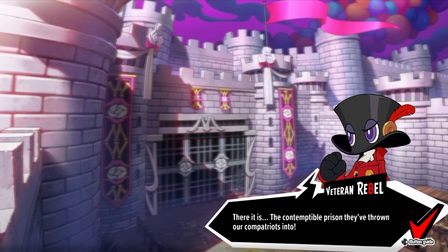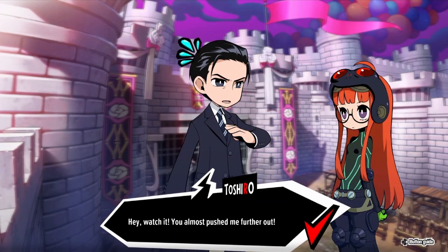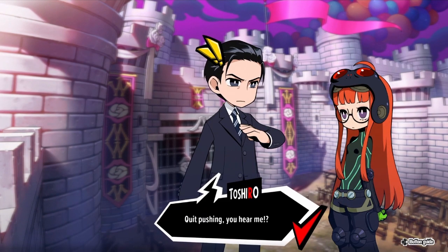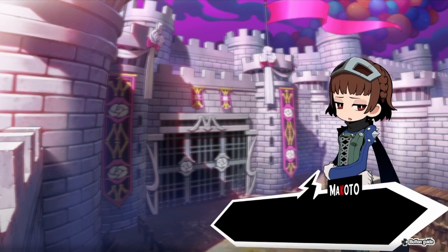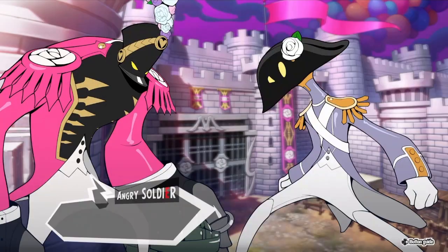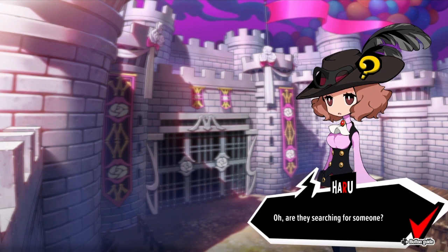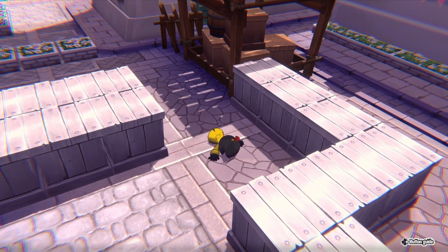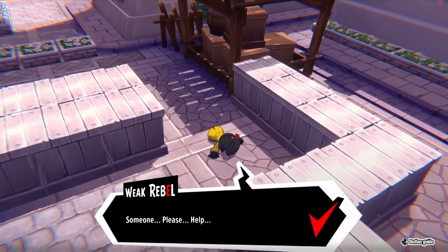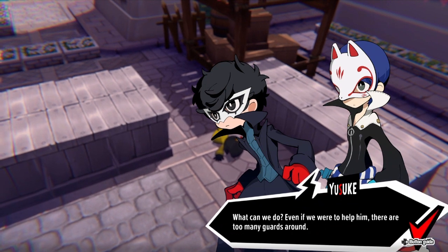There it is - the contemptible prison they've thrown our compatriots into. We need to avoid being spotted. Hey, watch it - you almost pushed me further out! I wouldn't talk like that to Futaba or she will just push you out. Quit pushing - you hear me? Then stop setting yourself up for it. There are more guards than I'd hoped to see.